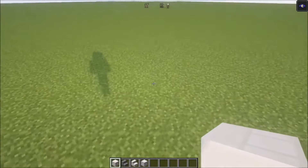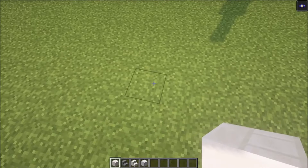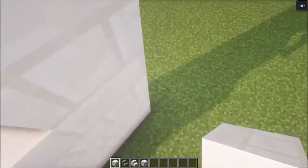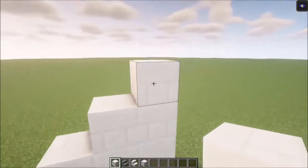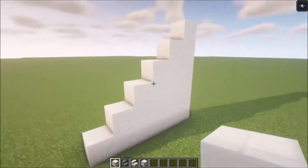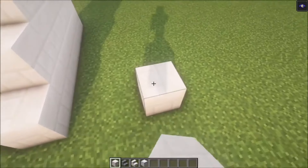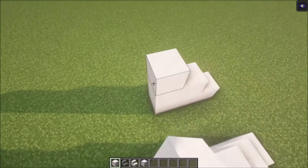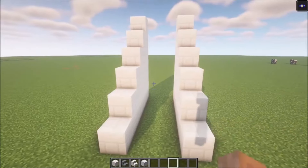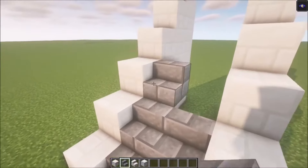The first thing we're going to do is outline the build, and we're going to start with the staircase. You want to have a six-high staircase — one, two, three, four, five, six. You want to repeat that on this side, skip two blocks like this and build up. Then you want to take some brick stairs and add that in as well.